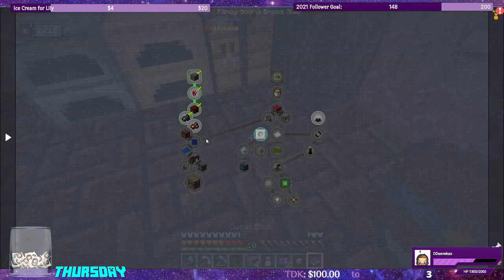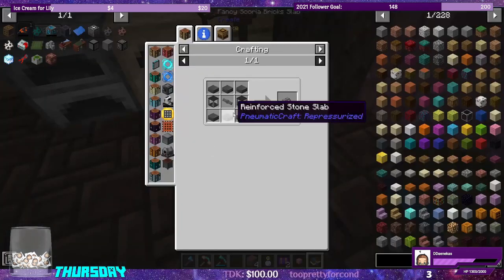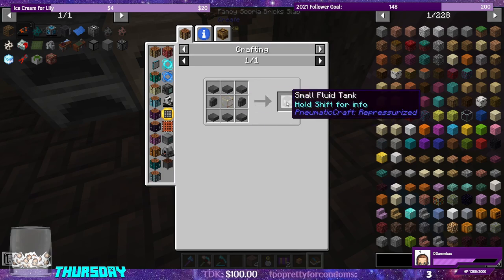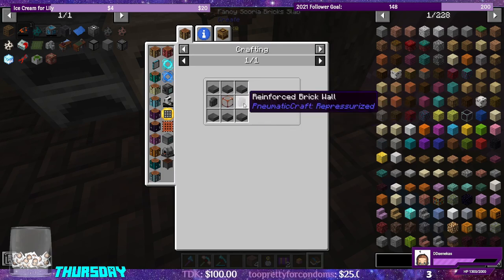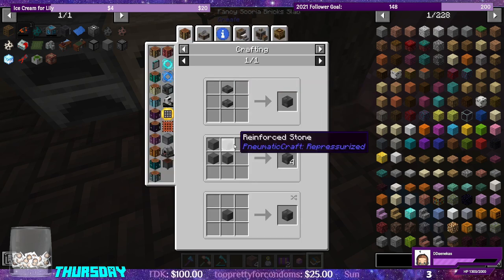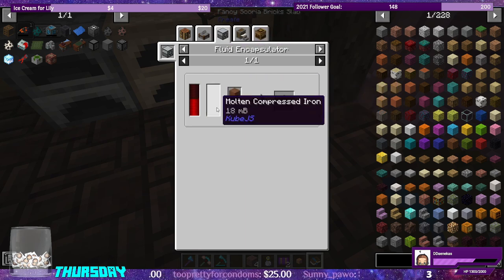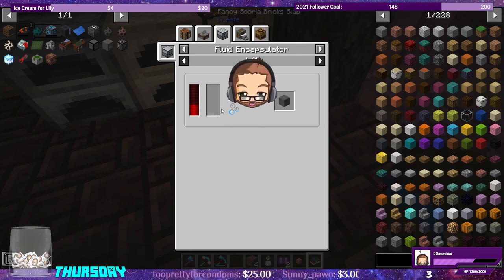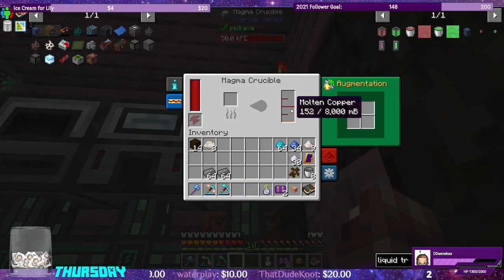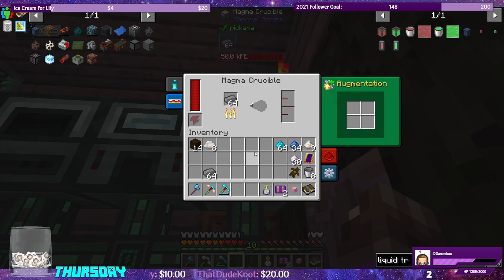Let's check the quest book — it wants smoldering and then kiln bricks, that's the order. For the thermo pneumatic processing plant, we're going to have to make these small fluid tanks anyway. So let's go ahead and switch over real quick to reinforced stone. What we have to do is run concrete powder through molten compressed iron.